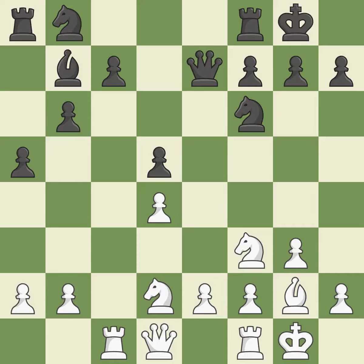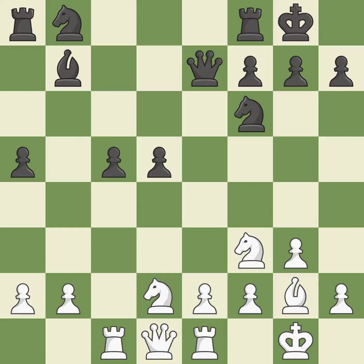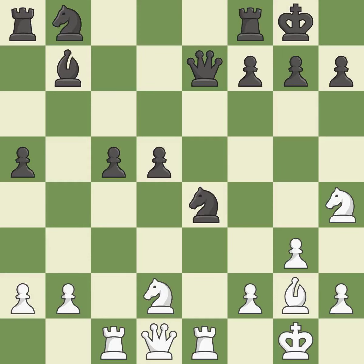A wise decision. This misses a chance to link together rooks — it is incorrect. This keeps the material balance in check with a good trade — quite good. Recaptures, ideal. This strikes at the center with a pawn, fighting for space. This threatens to reveal an attack on the queen — it is best. This seizes a helpless pawn — ideal. This is the only good move. This threatens to add pressure on a pinned knight — a great move.